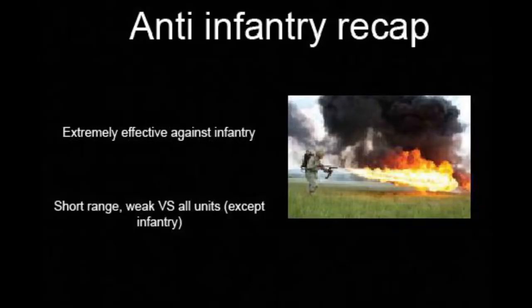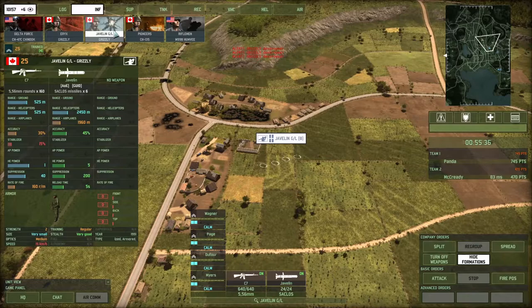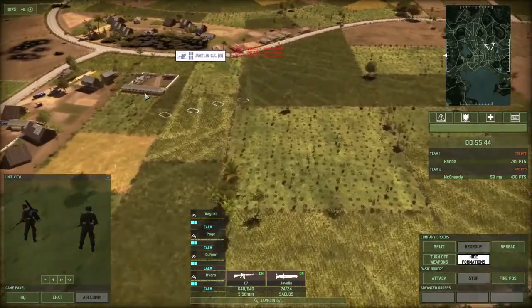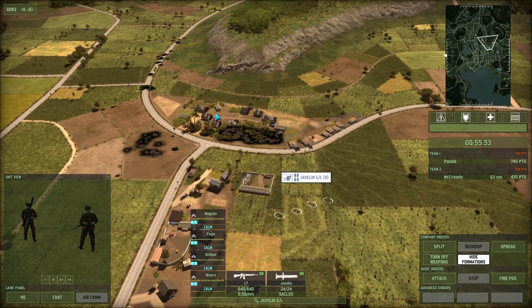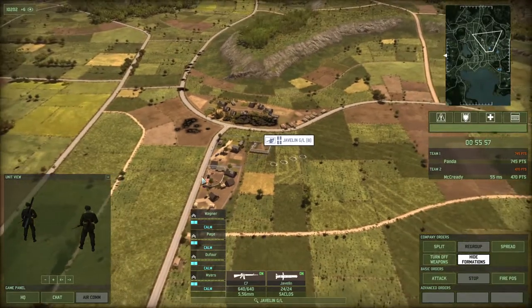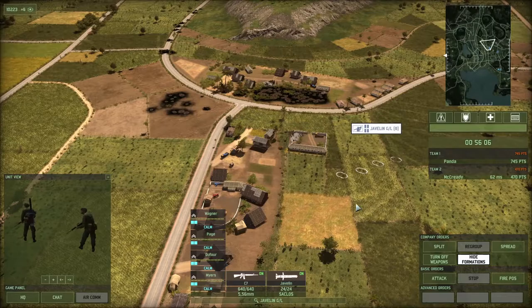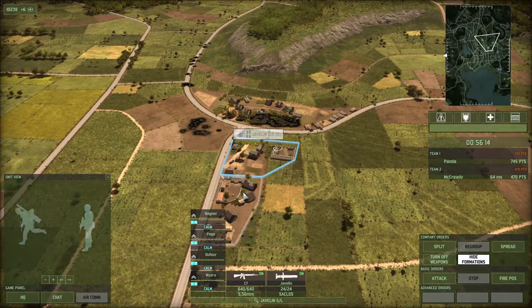We are looking at the anti-air unit. In this case I have a Javelin. These sections come with two units each as you can see. In terms of placement — you don't want them on the outside, definitely not, because they can't defend themselves at all. These guys don't need to shoot outwards, they need to shoot up, which means it doesn't really matter where exactly you place them. What you want to do is put them in a central location, hidden enough so that they won't be engaged as a first point of call.